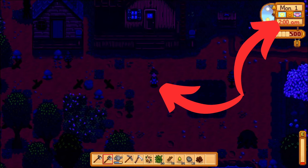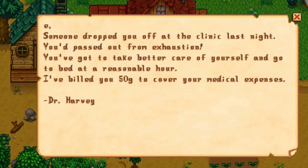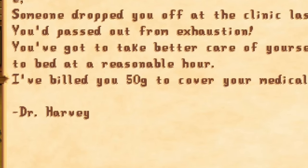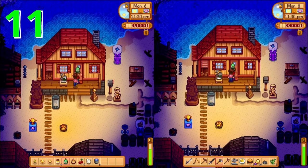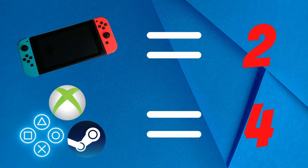Warn each other that night is approaching. As you may know, when 2am rolls around, if you're not in your bed, you'll fall unconscious and lose money to hospital bills. So if you notice a friend not home by 11, it might be a good time to let them know what time it is as they may not have noticed. And if you're sharing money, their loss will be your loss too. If you're going to play on a console, you should know that Nintendo Switch only supports 2 players, while other consoles support up to 4.